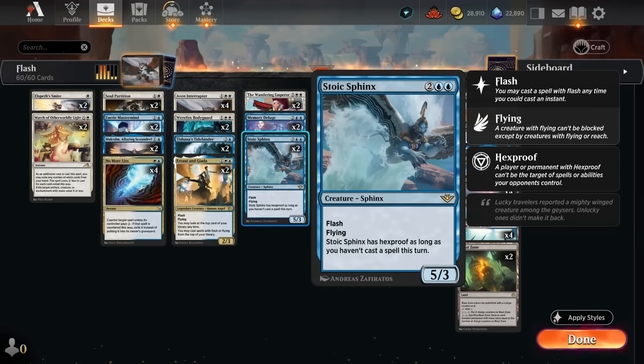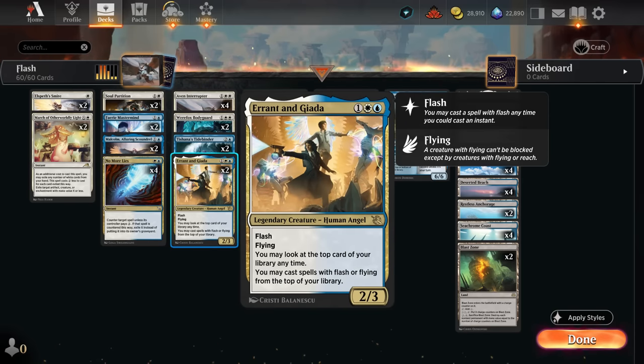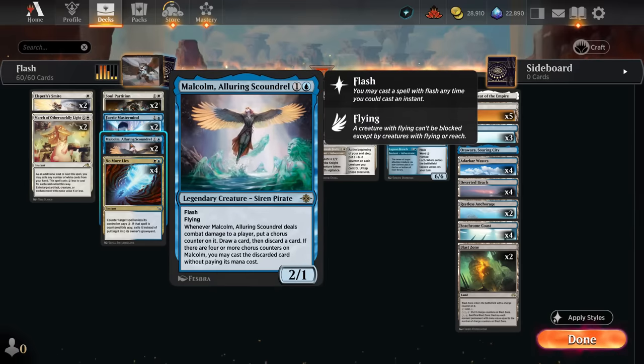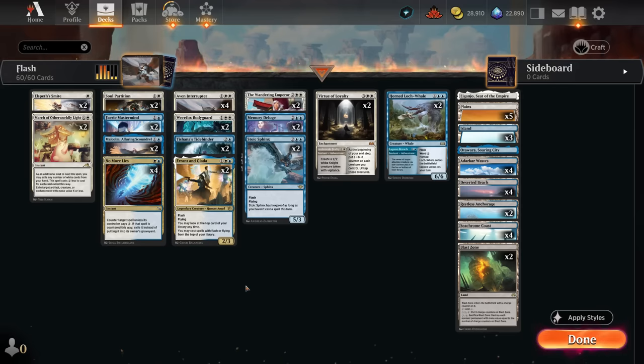Stoic Sphinx has hexproof as long as we haven't cast a spell this turn, so in a deck where we can play everything at instant speed, it's going to be pretty awkward for the opponent to remove it — they'd have to keep all their mana untapped and cast something at instant speed in their end step. If we're ahead on board we can decide not to cast anything and ride the Sphinx to victory. In other games we can still play spells at instant speed in the opponent's end step if they're tapped out and preserve hexproof as much as possible. This has been a great addition for the archetype. Another payoff is Errant and Jada, a 2/3 flash flyer that lets us look at the top card of our library at any time and cast spells with flash or flying from the top, providing nice card advantage. At two mana we also have Faerie Mastermind to punish the opponent for drawing extra cards, and Malcolm to draw additional cards ourselves and sculpt our hand as we keep attacking.